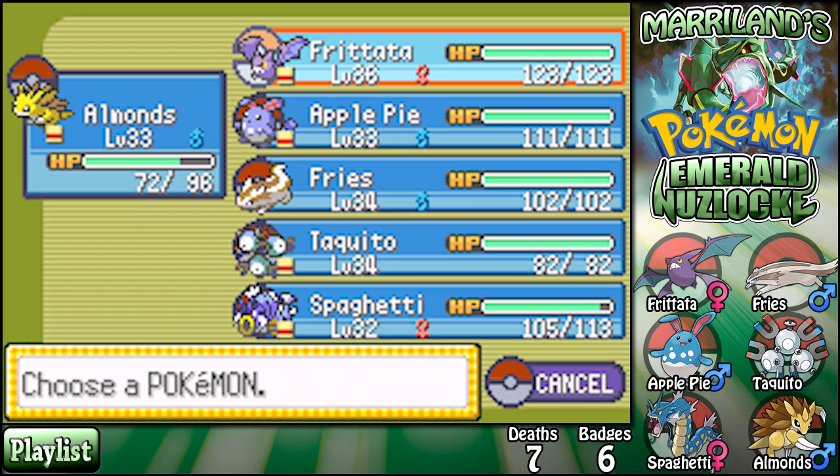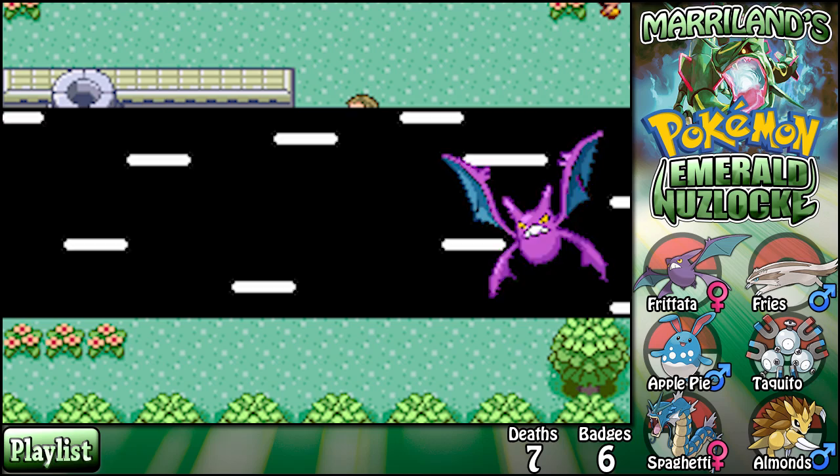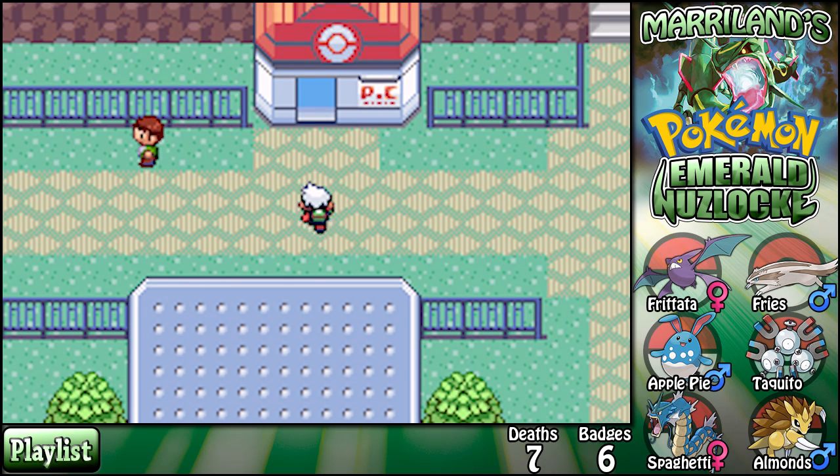I can go anywhere I want — anywhere except for those locked places. Let's go on Route 122. Slateport, Fortree — yeah, why am I looking at these? I just want to go back there. Wow, it takes like no time to fly — did you see that transition? That was amazing.